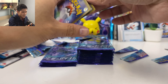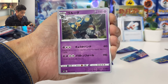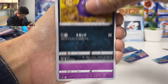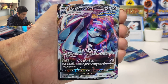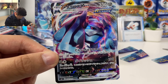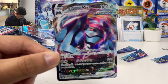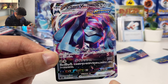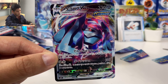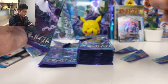So far, have we pulled any VMAX from this box yet? No, I don't think so — gotta be in here. I can see it, it's a VMAX! Calyrex — oh, Metagross! First move: search your deck for any two cards and put them into your hand. 100 damage, and in the next round this attack will be 100 plus 150 more — so 250 for just two energy.